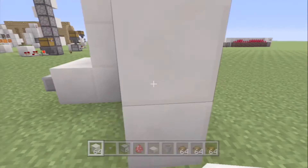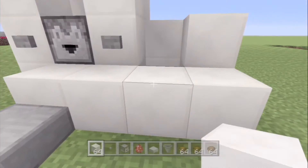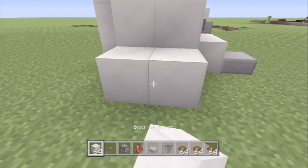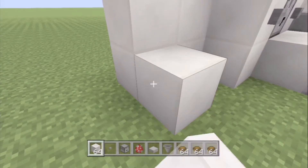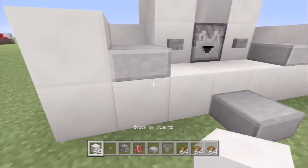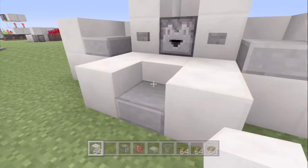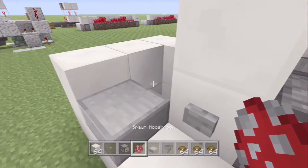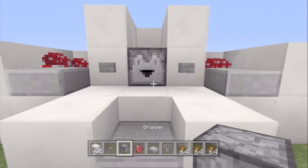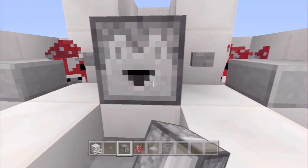The next part is your mooshrooms themselves — they're gonna be chilling over here. It's nice to put a half slab there so that they can't escape. Bring it across the front here and then another half slab there. In survival you can use leads to pull them along, but since this is creative I'm just gonna pop the two of them in there like that.